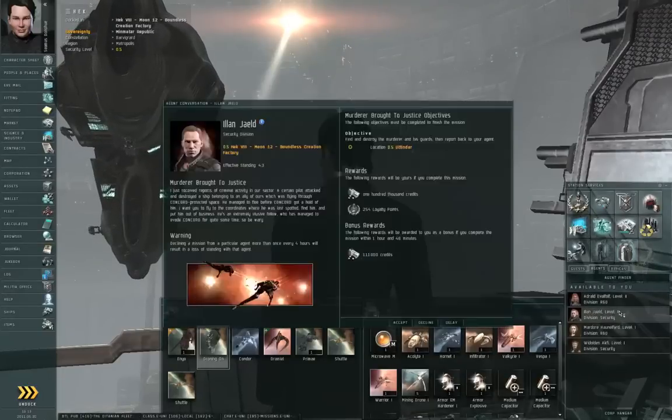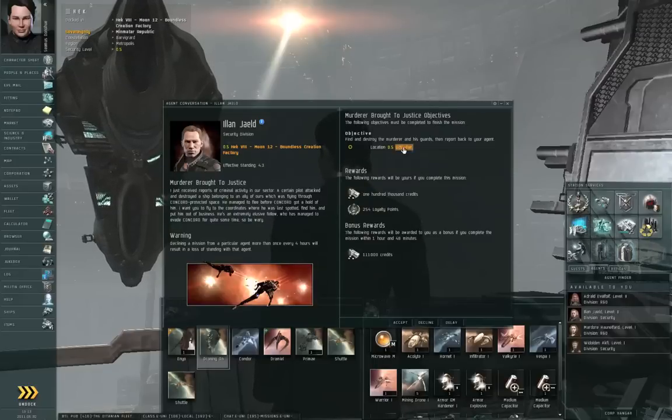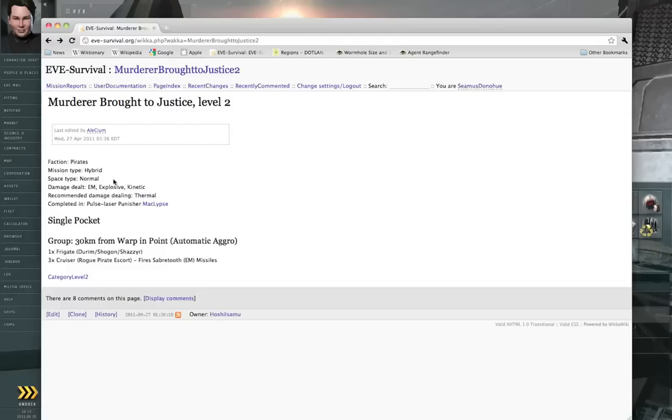The agent here in station wants me to find and destroy the murderer and his guards, and then report back. This is going to be in the Udindar solar system, one jump out from heck. I already looked up this mission ahead of time, and according to the mission, the damage dealt is going to be electromagnetic, explosive, and kinetic. They're throwing three different damage types at me.